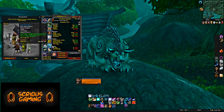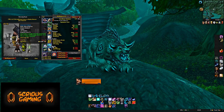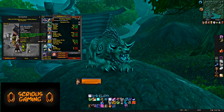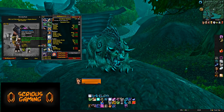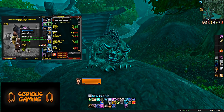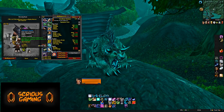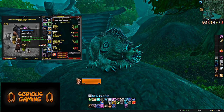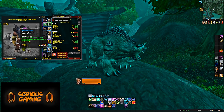Trinkets: The first is the Argussian Compass from Underbog Heroic. As a Druid you're probably going to be Leatherworking, which limits your Engineering options like the Goblin Rocket Launcher. The Argussian Compass is the Stamina trinket you want if you're not an Engineer. The second trinket is the Adamantite Figurine from Shadow Labyrinth Normal, with its 32 Defense Rating and a significant armor increase on use for 20 seconds. It's fairly solid but you're probably not going to use it all that much — there are better trinkets available.